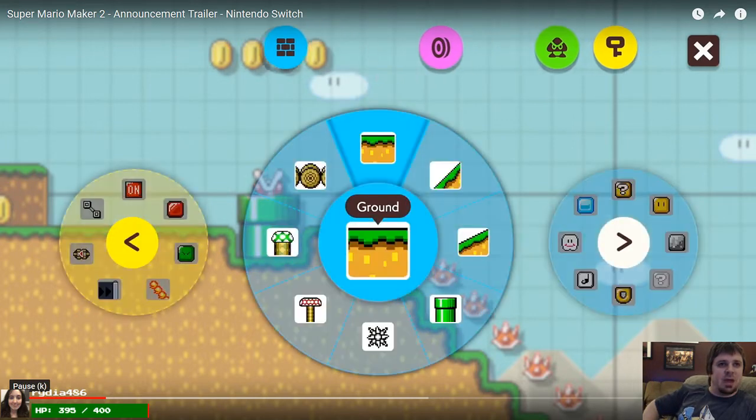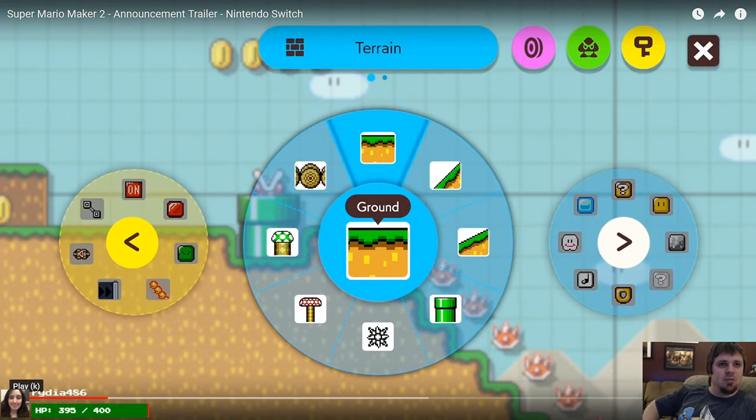I wonder if there might be a different sort of game mode or different way to work with coins in this game. You can have different slopes — a steep slope or a not so steep slope. This looks like an invisible block, which I hate, so that's nice. And then you have the on/off switches, which is cool. That's a treadmill. Nothing's too crazy just yet.